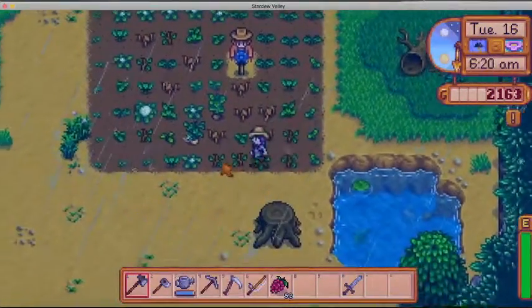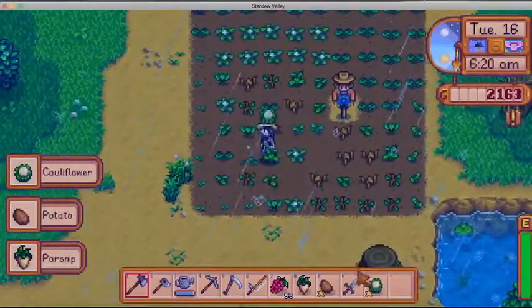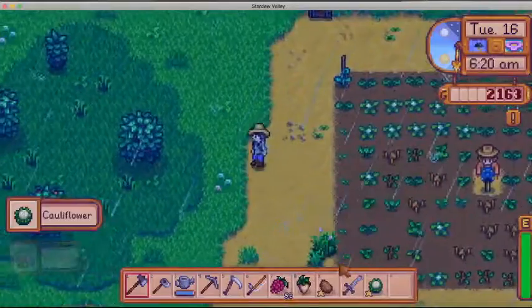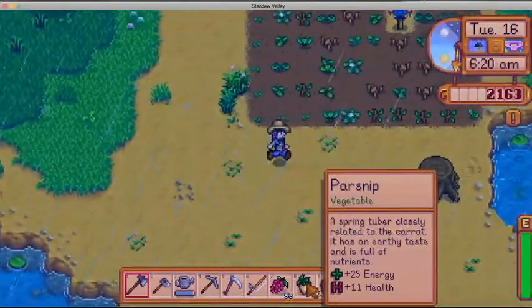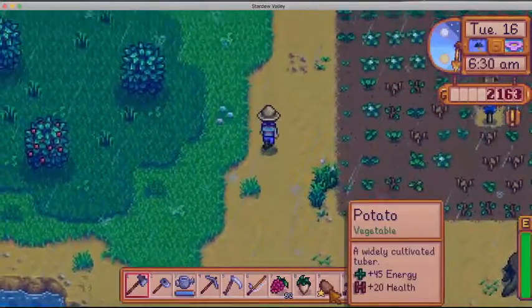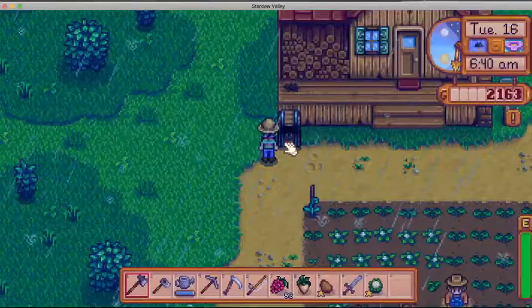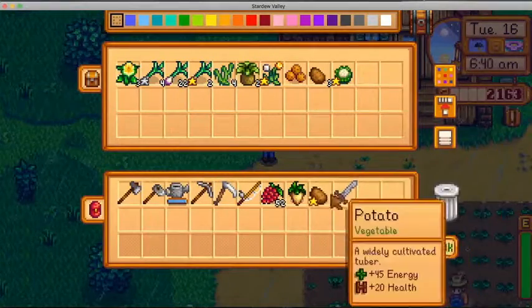It's a lovely rainy day, which means I don't have to water my crops, and we love that. I've got a regular quality parsnip ready, a gold quality potato ready, and a gold quality cauliflower ready. So I'm just going to stick these in here for now.